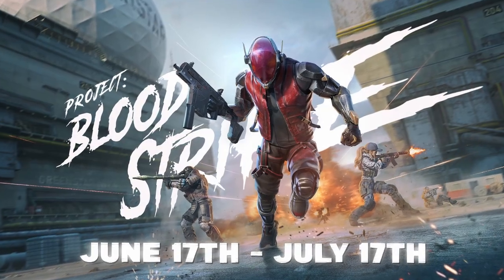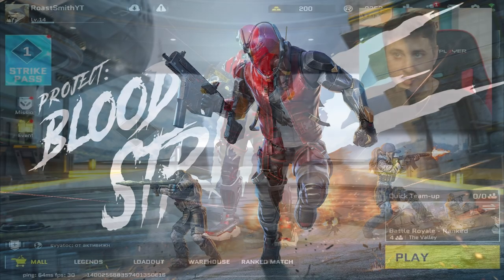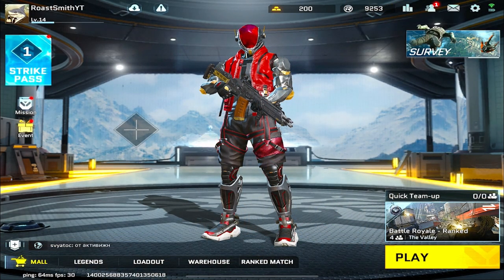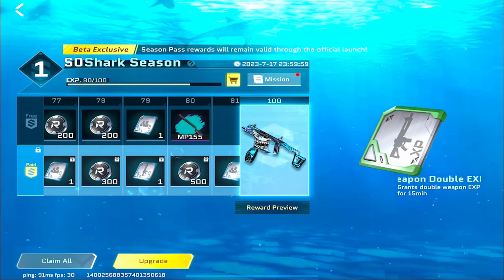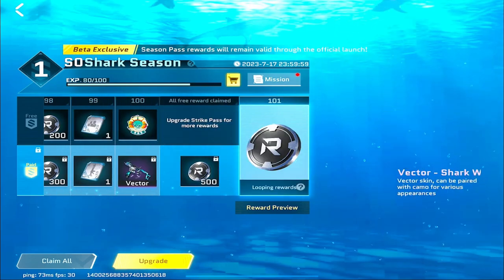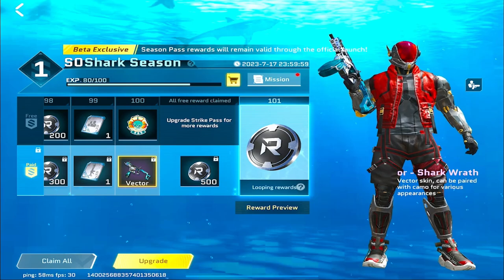The beta runs from June 17th to July 17th, so it's one month long. Here's what's new in this beta: it has a brand new battle pass called SoShark Battle Pass, which is free to earn in-game. What's even better is the devs have made it so that any rewards you earn from the battle pass during this beta will carry on over to the global launch as well, so you don't have to start again.